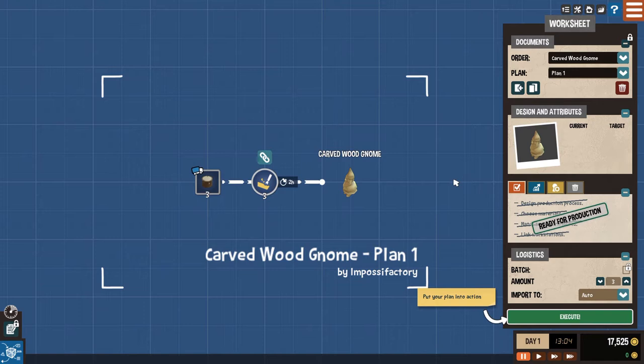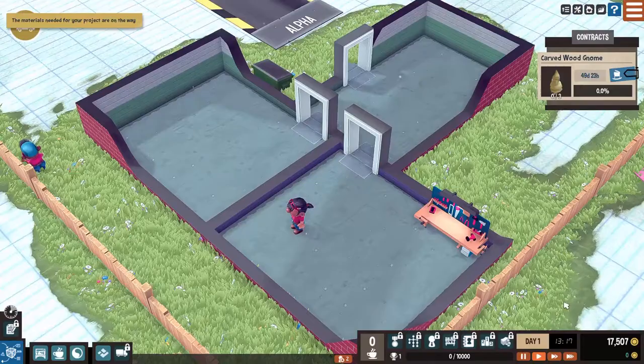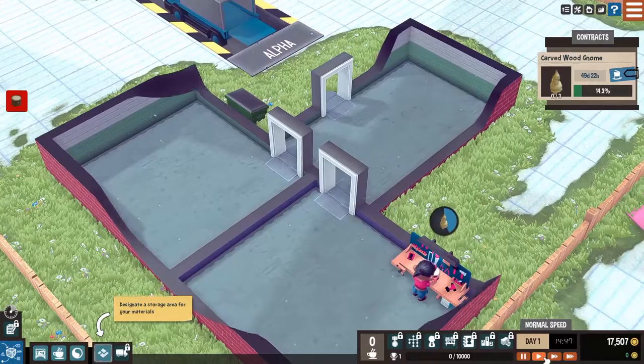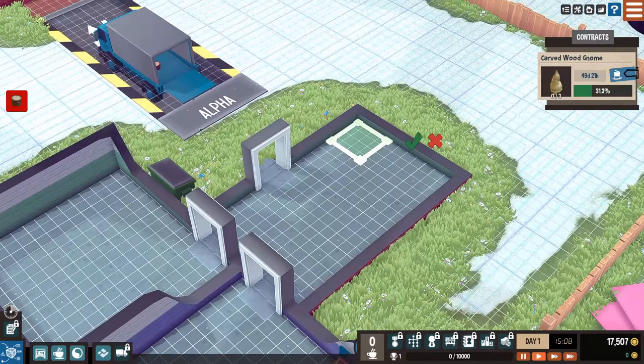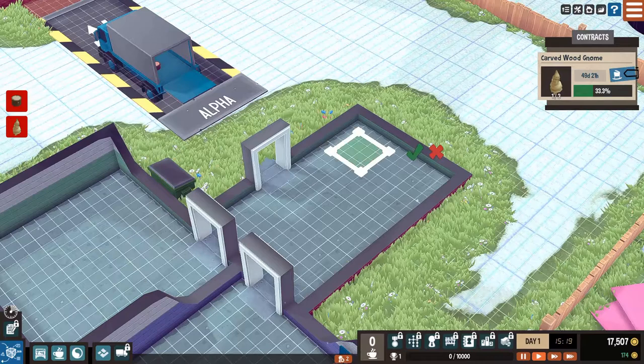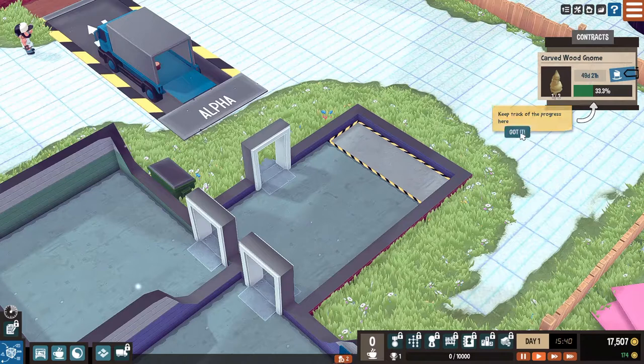Put your plan into action - we're going to go ahead and execute this. Our little person is going to go around doing stuff. The materials needed for your project are on the way. Let's speed it up and wait till they get here. It looks like they're delivering them. I want to watch the little guy make stuff. Are we just making one? Designate a storage area for your materials. I want to do like there - can I make it bigger? That'll be our output zone.